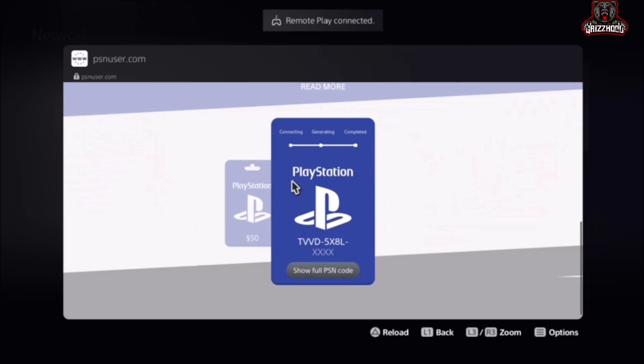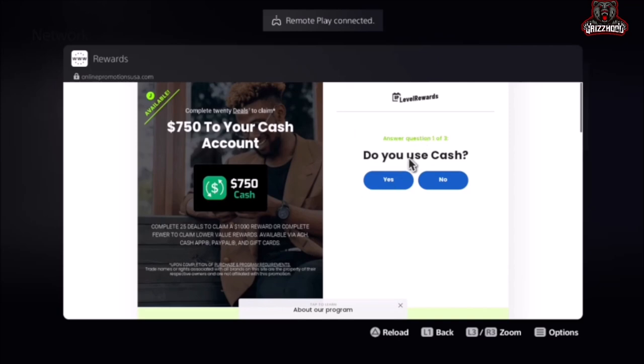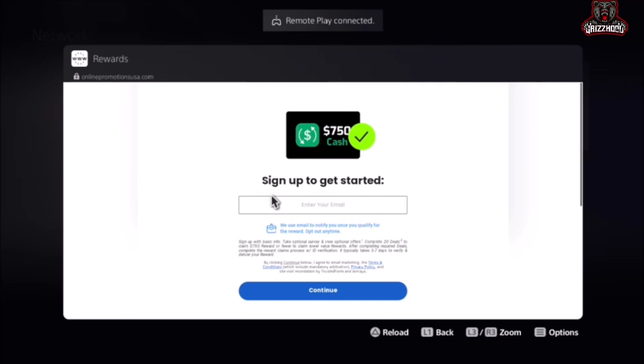Once you've got your code, go ahead and write it down. Then select the one that says Show Full PSN Code. Once you're here, select any one of the options — I'm gonna select the first one. It's gonna bring up a prompt; select Yes, Keep It Here. Then put in any working email — it does not have to be connected to your PlayStation — and it's gonna send you the last four digits of your code.